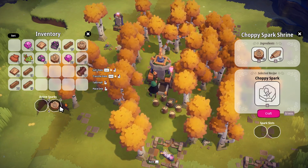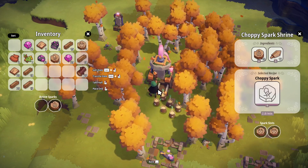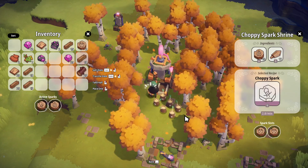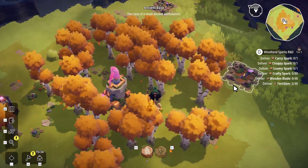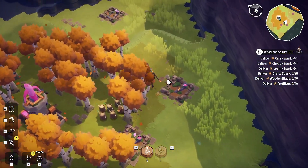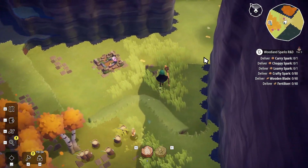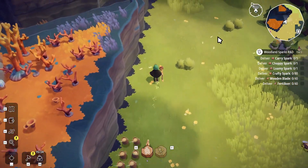We know what we're doing with the wooden blades that we have, and any stumpy sparks that we have spare — we're throwing two crafty sparks to get to work on more choppy spark. Oh he's adorable, he's got a little eye! I'm stuck — there we go. We'll let that chunk through and come back and revisit that in the future.